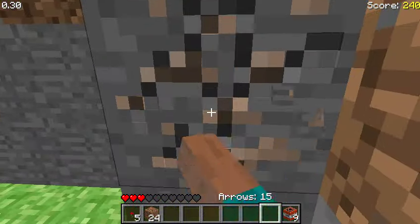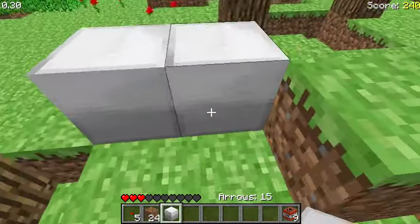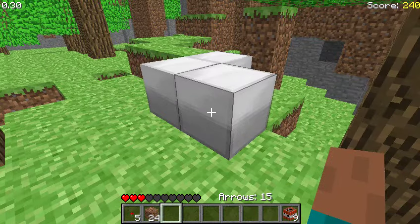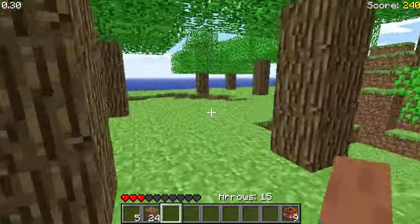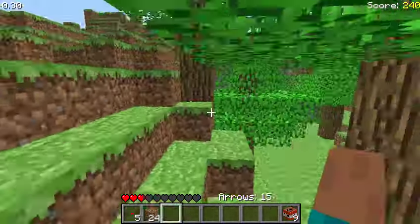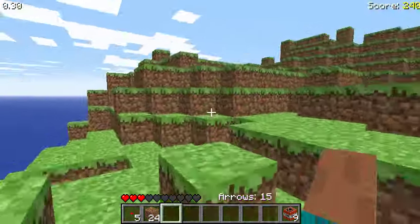You just get iron blocks — they look like this. I think they changed the texture of iron blocks in alpha 1.2.0 or 1.2.6, around the time when they added the Nether. So the iron blocks looked like this for quite a long time.